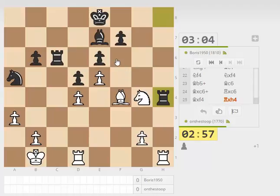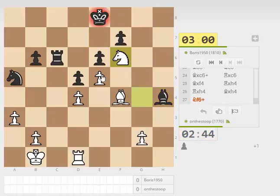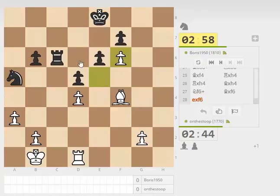What happens if I check here? If I check, bishop takes, takes. I'll just take this and play g3. Or maybe knight f6 check — yeah, let's play knight f6 check and then get a nice open bishop here. Cement my f6 pawn. I guess you play knight c4 and try and push my g-pawn. That looks good.